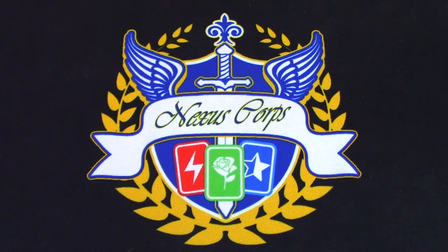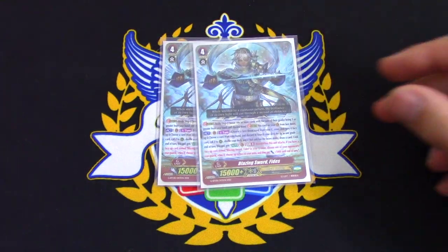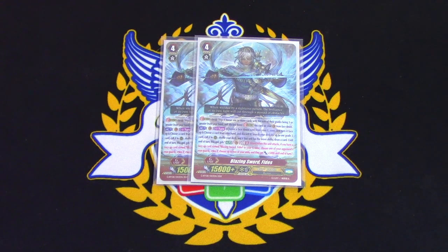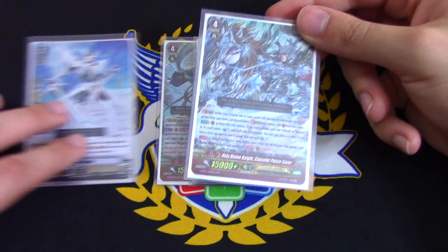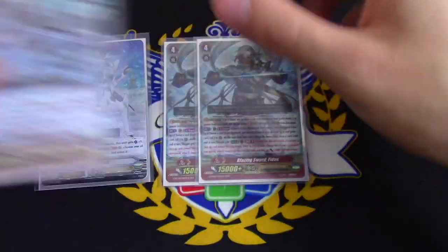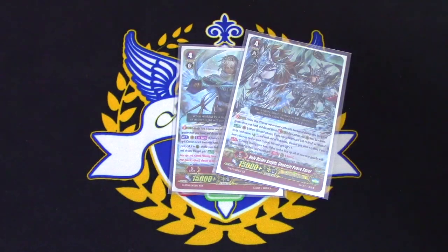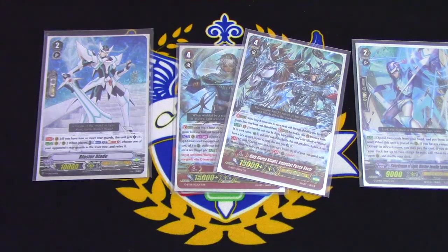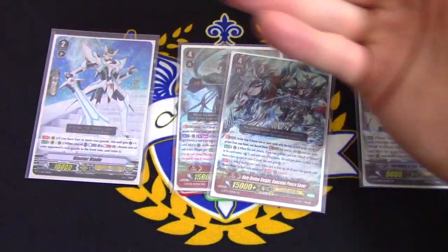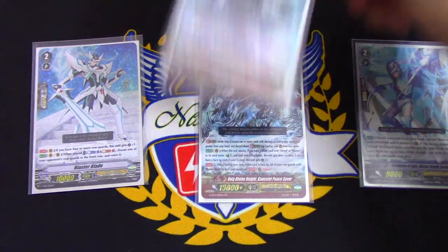A big change is I'm running two copies of Blazing Sword Fetus — this might be my first stride instead of Gansalot in certain matchups. Against Kagero or Gear Chronicle control variants, if I go into Peace Saver first my Blaster Blade is still targetable by Hetero Round or Denial Griffin. If I go into Fetus first stride, I use Fetus's skill to flip up Gansalot, then use Fetus's skill to search out grade twos — mainly LaRouche. I call two Floral Paladin Flogals, and because Gansalot is face-up now, Blaster Blade has Resist during my turn — it can't be retired by Denial Griffin or sent back by Hetero Round.